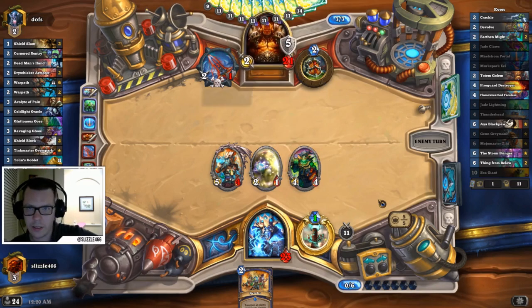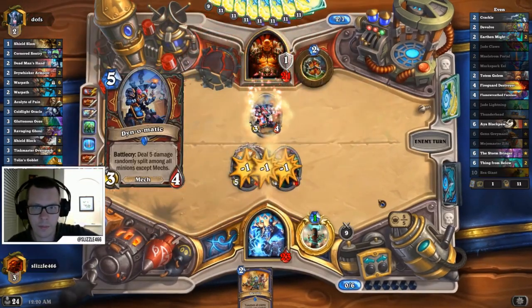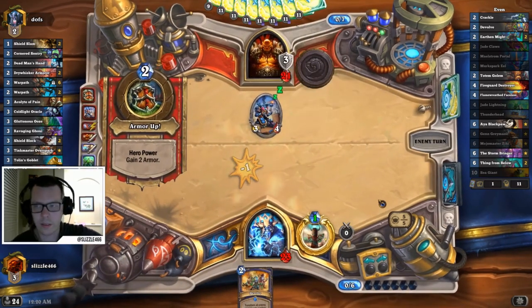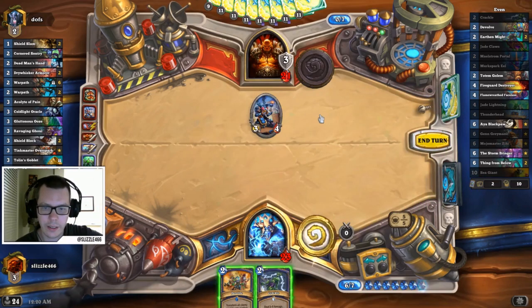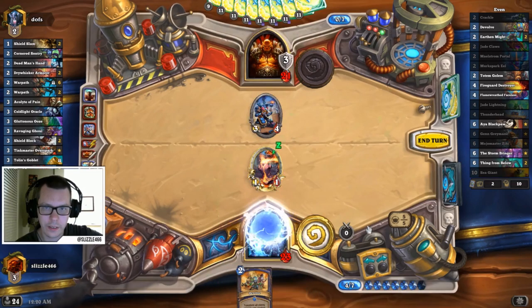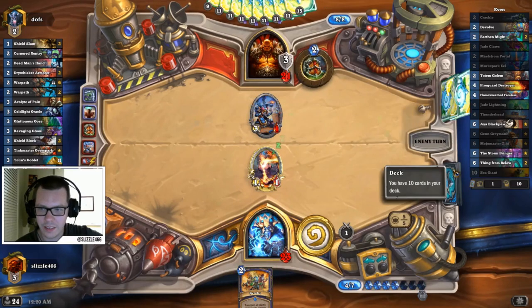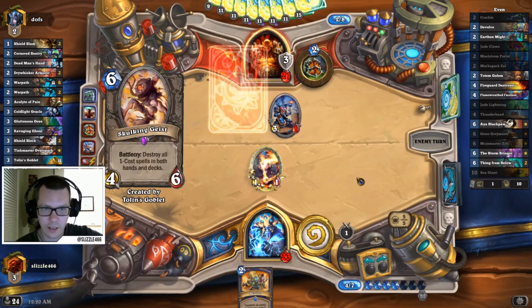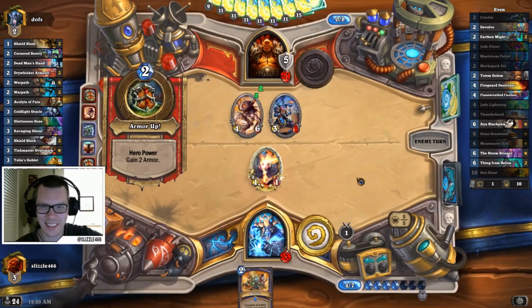What did you get off the treasure? I really want to know. Crackle? Doesn't help me. We can maybe get a four. What a disaster. The question is: does our opponent run two Dead Man's Hands? We milled one. He has four Geists — that's kind of funny.